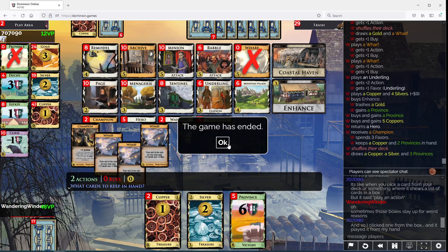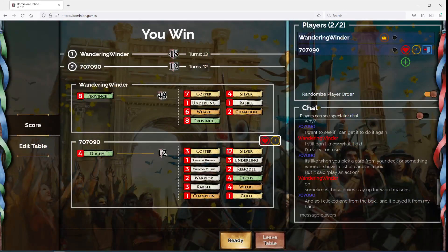I got more Wharves. I got the Hero faster. I got the Sentinel — I think that might have been the big difference. Sentinel seemed real good to me here. Thanks for watching.